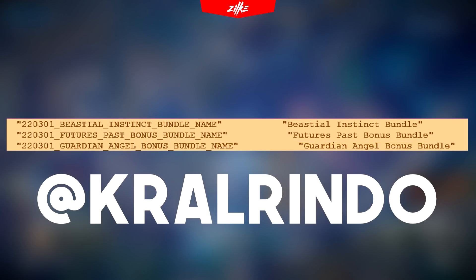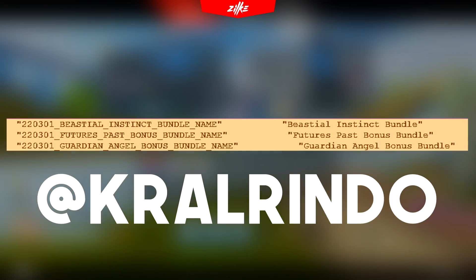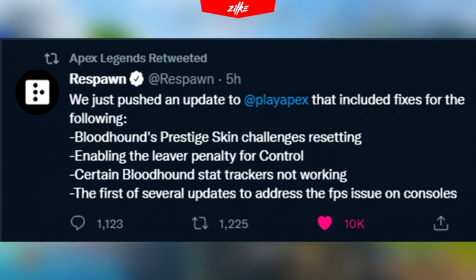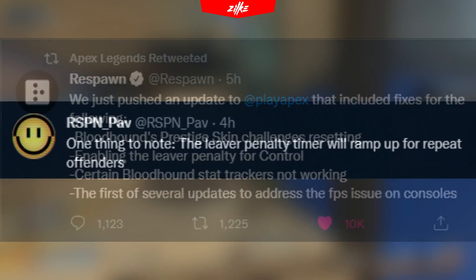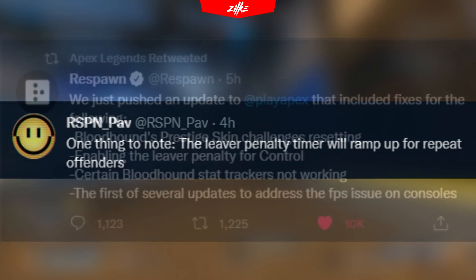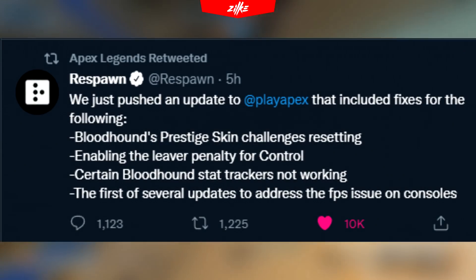These are all of the bundles which are going to come next week, but also there are many standalone skins — or at least one. Respawn has also pushed a patch today which is fixing the problem with FPS on console. The prestige blind skin, damage tracker, and control mode are going to give you penalties now if you leave the game, and the penalties are going to increase if you do it over and over again.